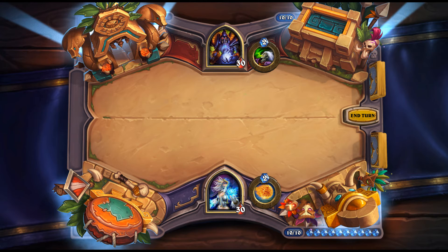Mass Hysteria: 5 mana Priest spell — force each minion to attack another random minion. Basically Brawl for Priest with more variance — there's a chance everything dies, but also a chance more stuff lives. Importantly, Psychic Scream rotates out so Priest needed meaningful board clear. This one can be played earlier than Psychic Scream, which is important.